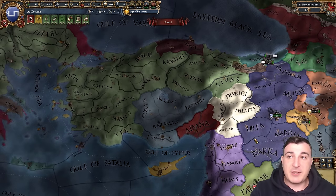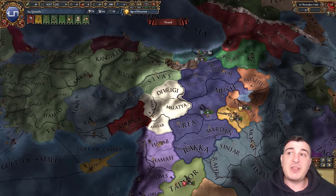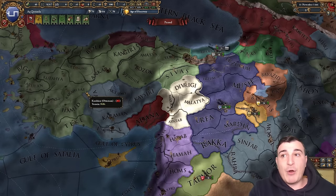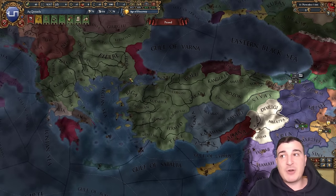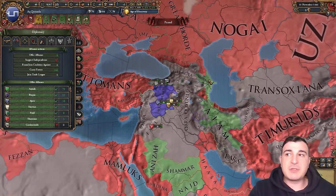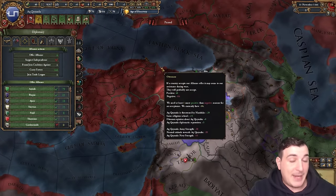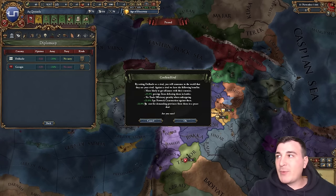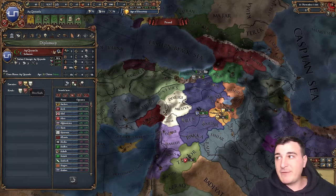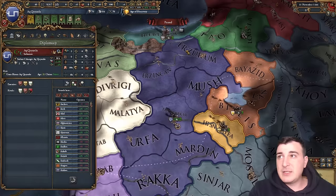To form the Seljuk Empire we have to defeat all the other Turkic tribes and the Ottoman Empire. The best approach is to defeat the Ottomans earlier rather than later, so we'll rush for all the beyliks first and then cut through the Ottomans. We'll be rivaling Dulkadir and Georgia. We aren't able to rival Hisn Kayfa even though they rivaled us — hopefully that changes after one month passes.